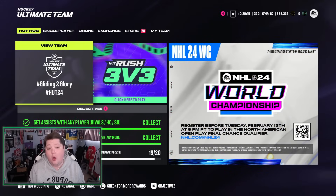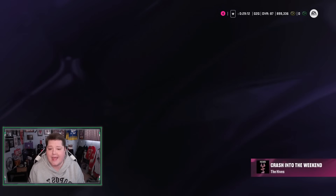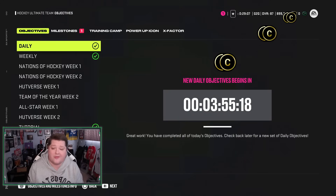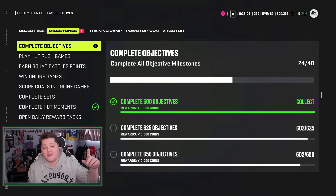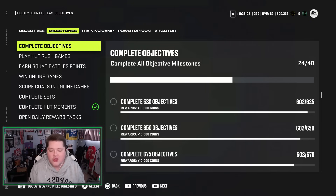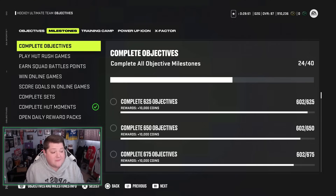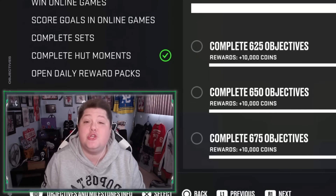We're starting off today's episode with almost 900,000 coins on the dot, but we have four objectives to claim right here — 900 coins and XP collectible. We have our 10,000 coins for completing 600 objectives, meaning we now have over 910,000 coins in the bank. We've also spent 74,000 coins on upgrades, so we're almost at a million coins. We should hit that in two days.